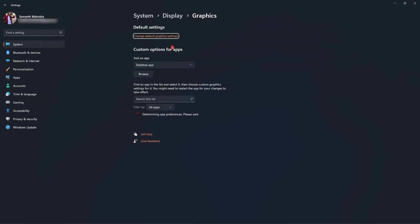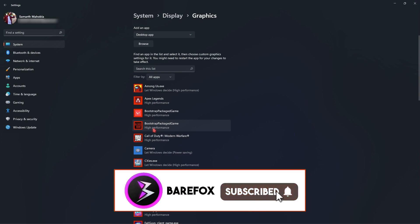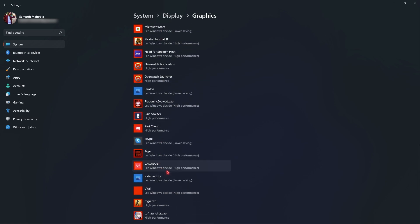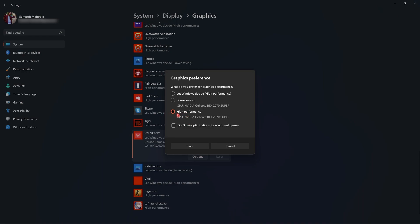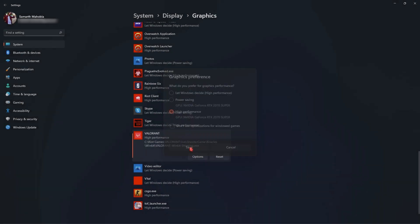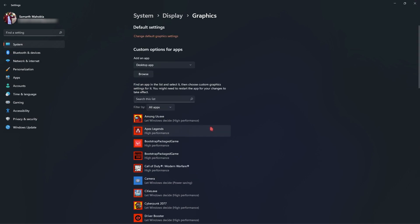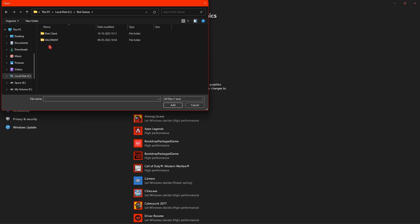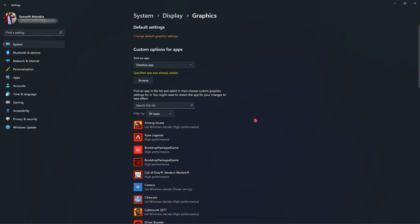Right beneath Game Mode, go to related settings and click on the Graphics section. Give it a while to refresh the list of applications. Once done, look up Valorant from the list. Click on Options and make sure to select High Performance, then click Save. If Valorant is not listed, click Browse, navigate to Local Disk C, go into Riot Games, Valorant, Live, and add Valorant.exe. Also go to Shooter Games, Binaries, Win64 and add that executable as well, setting both to High Performance.